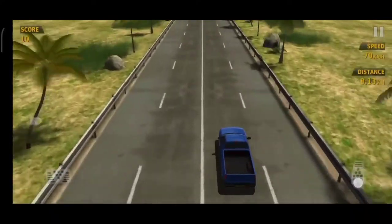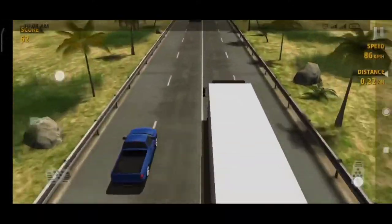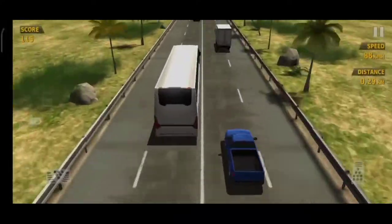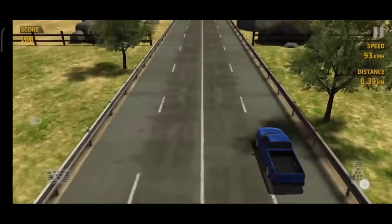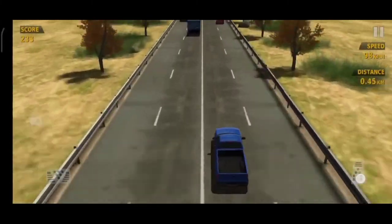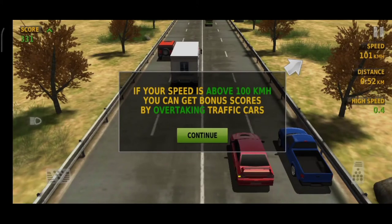You can see we have a score and earn money from those scores. We also have the speed and distance. If your speed is above 100 kilometers per hour, you can get bonus scores by overtaking traffic cars. You can see when the speed is above that threshold, another number appears — that's the high speed bonus. You continue and start the game again. Be careful with obstacles and don't crash into cars.